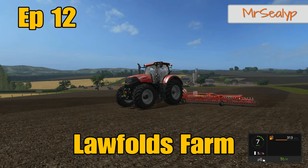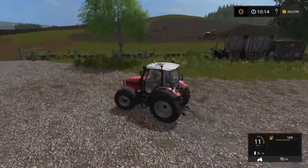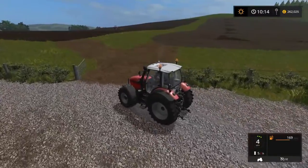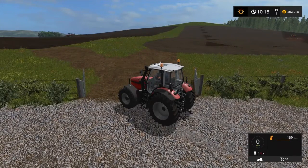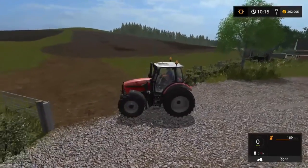Welcome to Lawfolds Farm, episode 12, with me, Mr. Silly P. I am in the Sammy, just looking over here at fields 28 and 31. The workers are working really well, but as you can see on 31, those little gaps on the right-hand side — because it's having to seed at an angle across the field, it's leaving bits. I'll go around and do those at the end, that's not a problem. And the ploughing is going well over there.